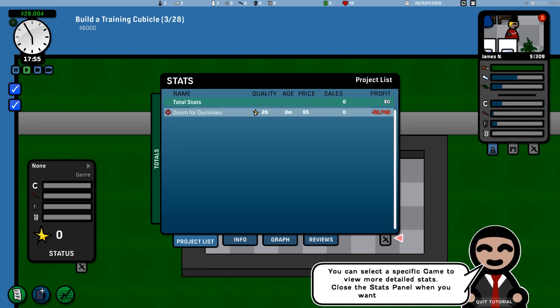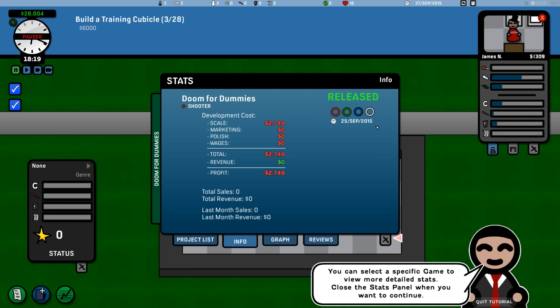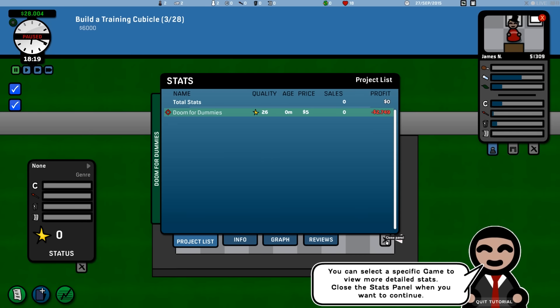So we can see Doom for Dummies: quality 26, age zero months. As time goes on it'll make more money. Even Doom for Dummies will make money because it didn't cost a lot to make. If we made a quality 26 game with a big team, that would be a big problem — we'd have to charge more and nobody would buy it. The scale cost was $2,749 just to do the work, not including wages. We could polish the game and market it later. We have zero sales so far but will get some. I've unlocked the build button — click it.